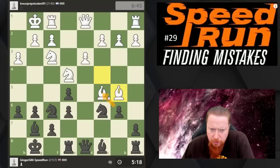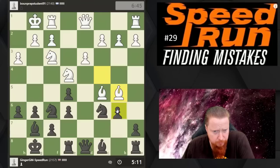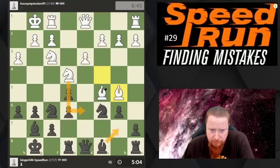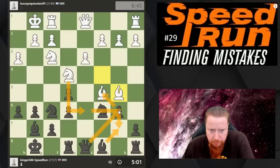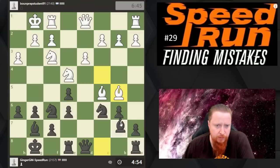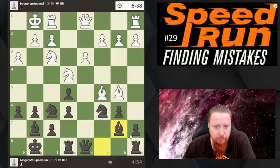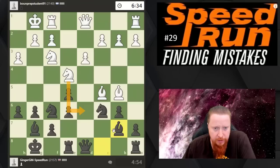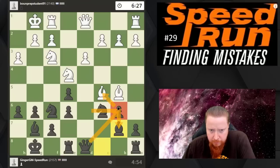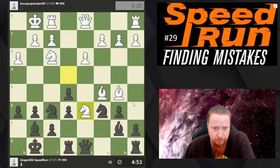If I go here, knight d6 is annoying me and I don't see a good response. Let me look: takes, takes, queen here — maybe this is okay. So bishop here, knight d6 is the only move I'm worried about. It's getting tactical — I take here, take here, queen b6 and this knight is a little bit funny. Let's go for it. I want to put my bishop here — this is the ideal square because of course it's on the diagonal. But tactically, knight here gets complex: if I take he takes here but then I have queen b6 which I think forces him to take here.